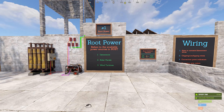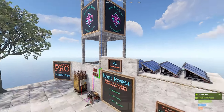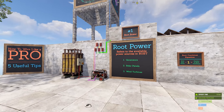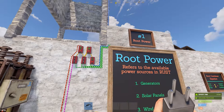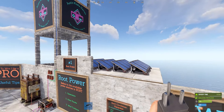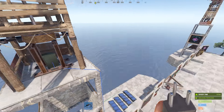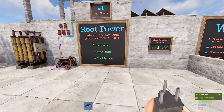Root power tip number one refers to the available power sources in Rust, of which there are three: generators, solar panels, and wind turbines. One solar panel can put out a maximum of 20 Rust watts in the best scenario. A wind turbine can put out anywhere between zero and 150 Rust watts, and the generator puts out a constant 40 Rust watts when running, and can hold up to 500 units of fuel.